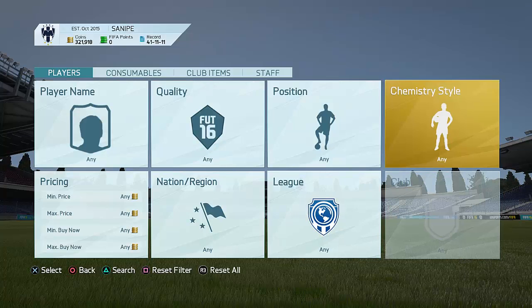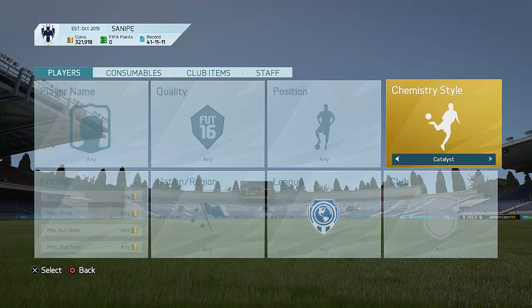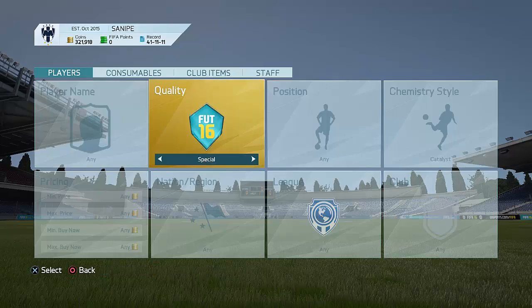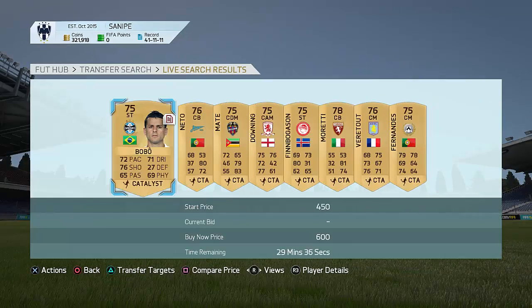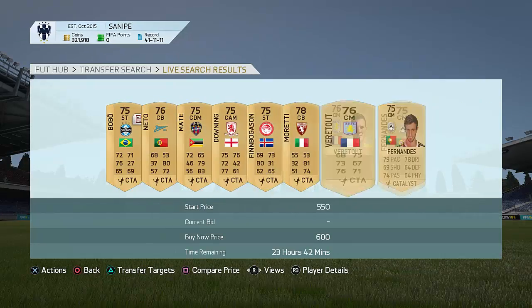So what you guys want to do is go to Gamercy Style and go to Catalyst. This doesn't really depend on which console you guys are on — PC, Xbox 360, PS3, whatever — go to Catalyst. First of all, have a look at the lowest buy now of a Catalyst player. Right now the lowest buy now of a Catalyst player is going for around 600 coins.